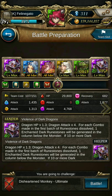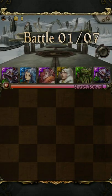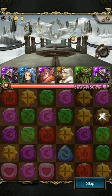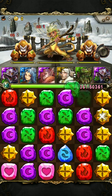I'll give you tips and tricks along the way, so let's begin. In the first round, we have Sun Wukong and two random mobs.